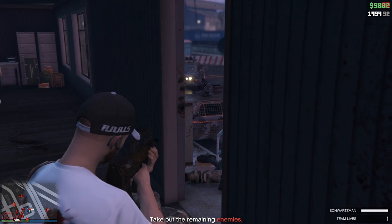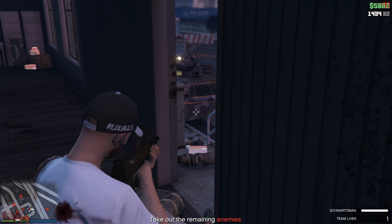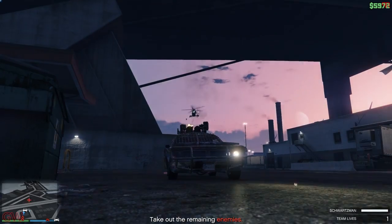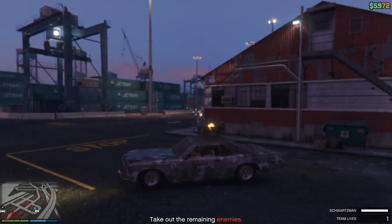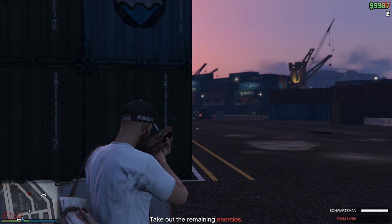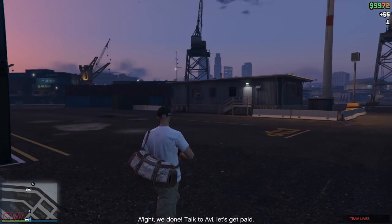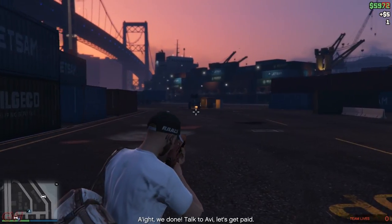The better option is to stay inside and slowly deal with them. Try taking out the weaponized Tampa drivers from the inside, then use the Tampa to take out the 4 helis one at a time. Once that is dealt with, take out the half-track and you'll be done with the mission in no time. I actually used the railgun at the end and it made it even easier.